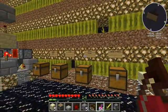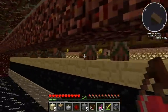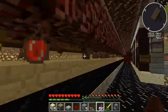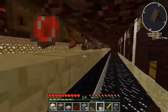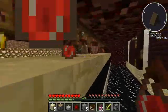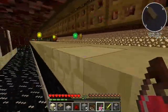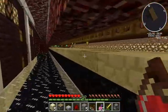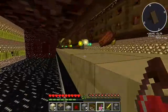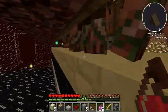I added melon so we can brew a ton of instant health potions — it just makes killing pigmen a lot easier. You can get to level 30 really fast, probably in five minutes. You could actually use this system and it might be better than regular spawners because you can get MCMMO stats from it.